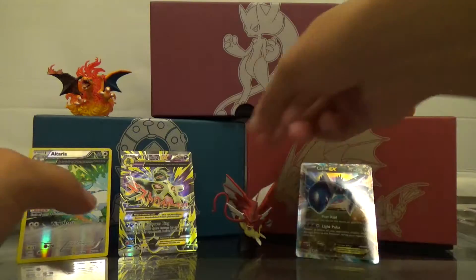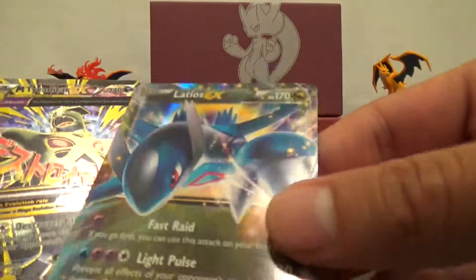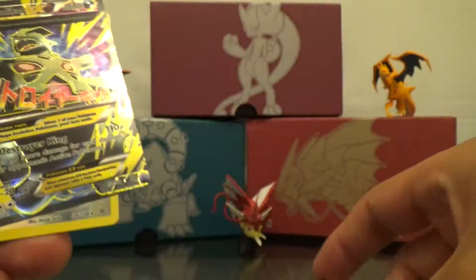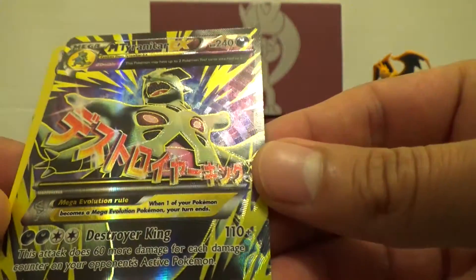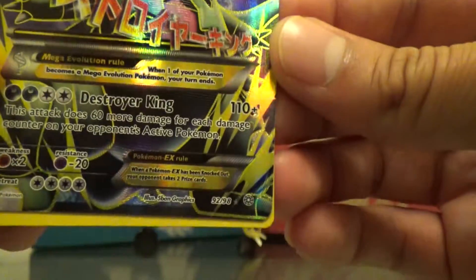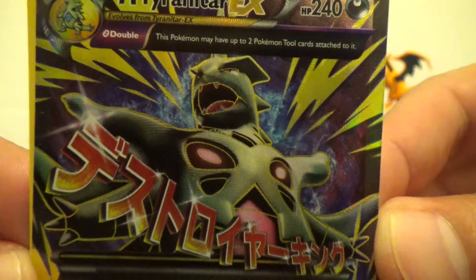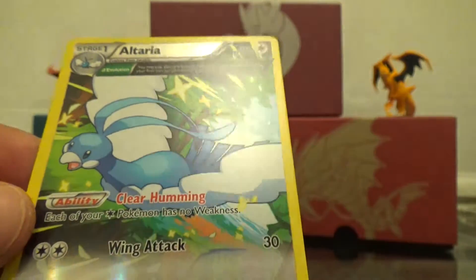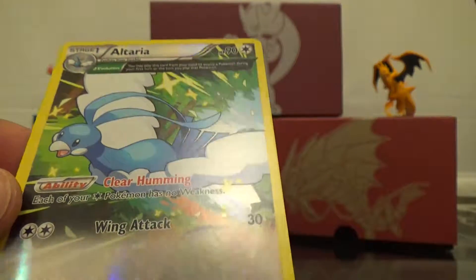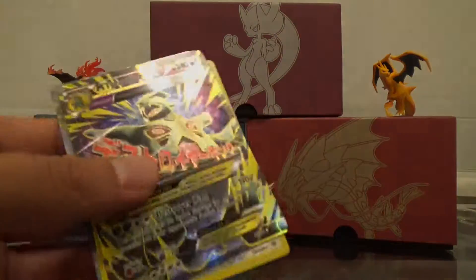Out of these four packs, I think these are probably our better pulls. We got our promo Mega Tyranitar EX — oh that looks so cool — and then an Altaria holo. All right, definitely worth the $15. I might just go back and buy the last three they had. Tune in, got some more stuff to open.